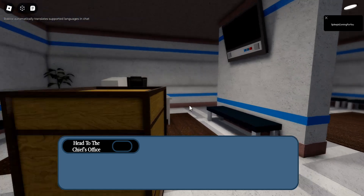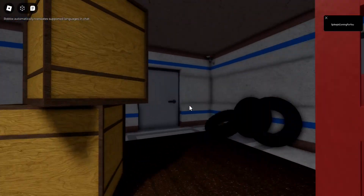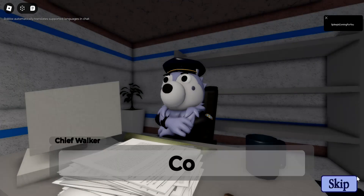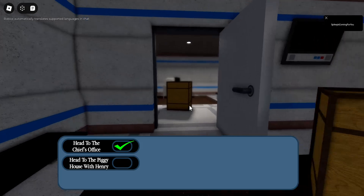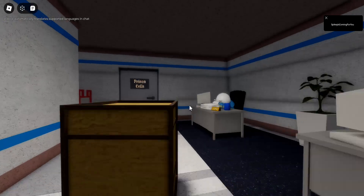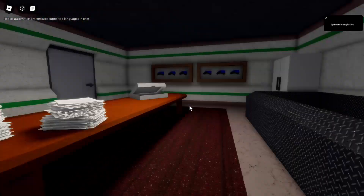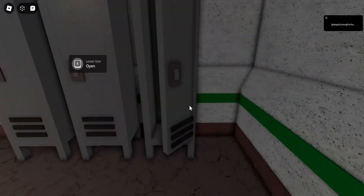What you want to do is, you want to head to the Chief's office like normal, go here, go here. You can skip the text if you'd like — that's what I'm going to do, because I want to do this video as fast as possible to not give you all any inconvenience. So, now open this door.